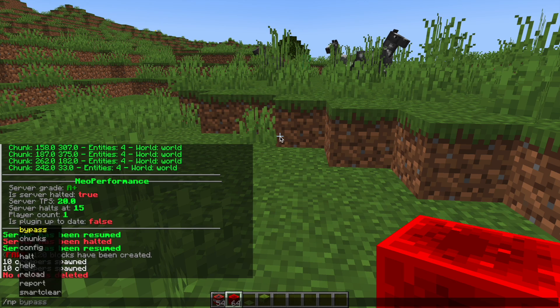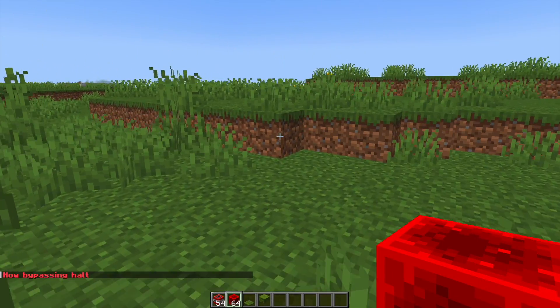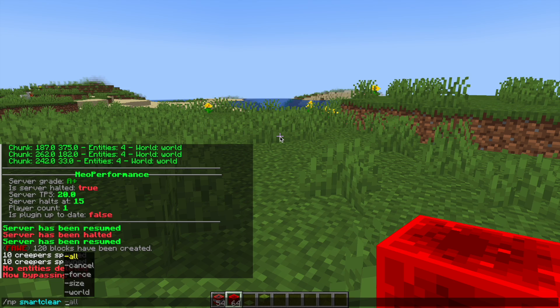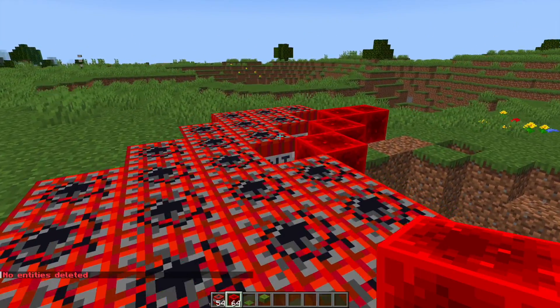If the server is halted you can do /np bypass and that is going to allow you to bypass the limitations that the halt puts on you. We can then do /np smart clear and then either choose a world or everything, and if there is something that is causing an issue that's going to get rid of it.